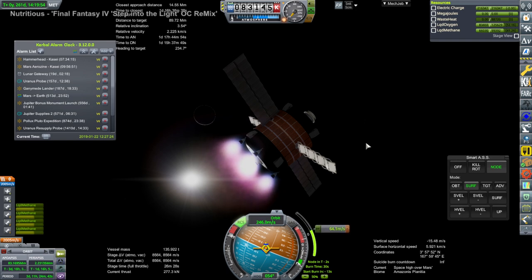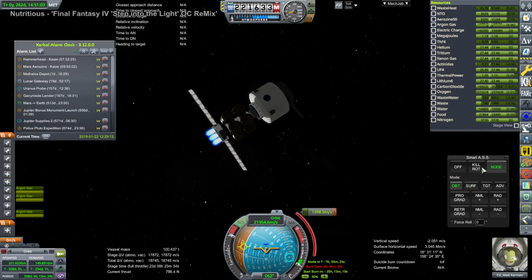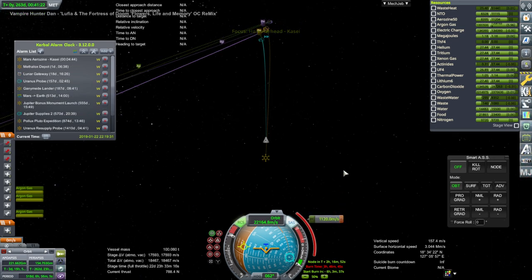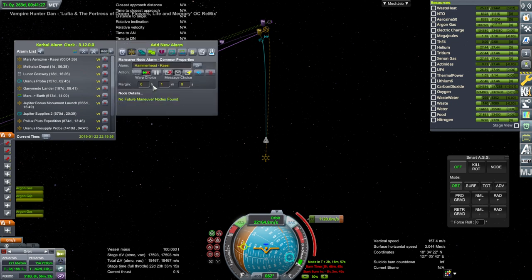And again, boosting up our periapsis up to Phobos level, probably. And this is the Hammerhead — it is making some pre-ion engine burns in solar space in order to make sure that once we get into Mars SOI, it's not going too fast, so that capture will be easy. We've got that sorted.